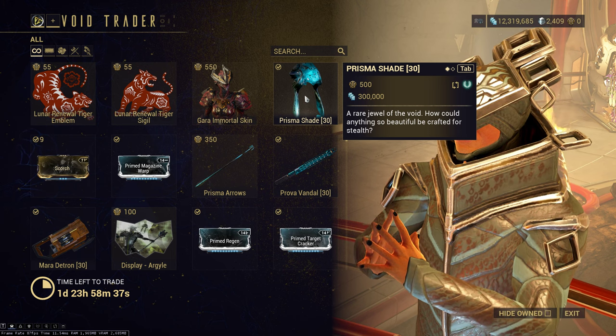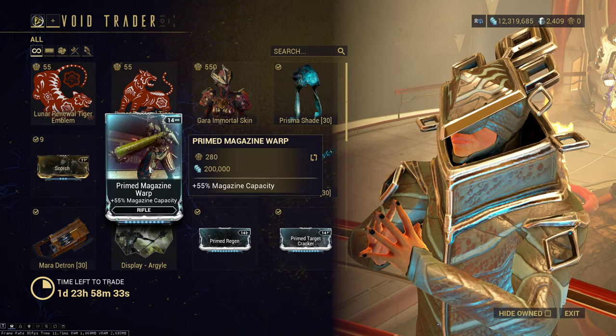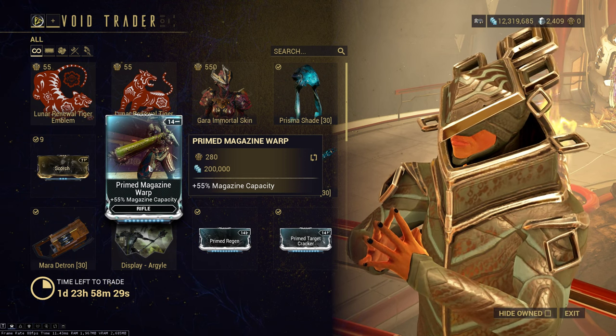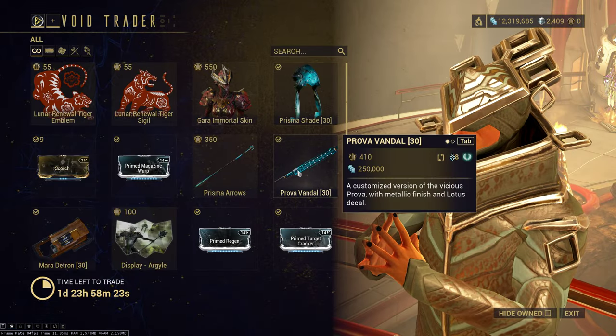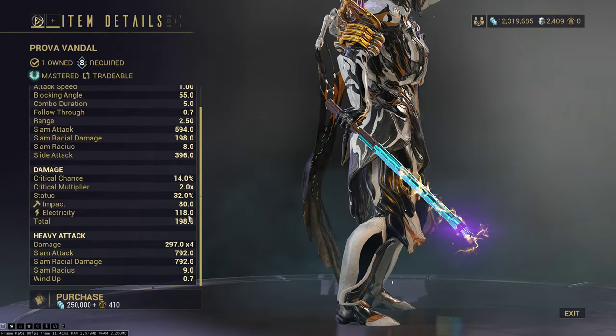The Prisma Shade does let you use weapon stat sticks that Kubrows cannot use, so maybe that's viable for you. We've got Scorch here, Primed — Magazine Warp is okay. This actually has some uses in the current meta; I would suggest picking it up. We've also got Prisma Arrows, which are purely cosmetic for your bows — grab them if you want.